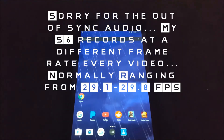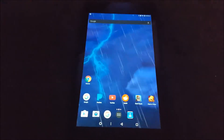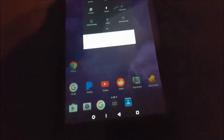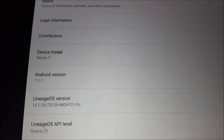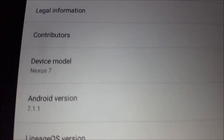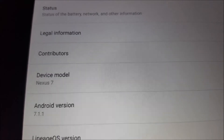Hey guys, this is pobat, and here is my Nexus 7 2013 running Android 7.1.1 Nougat. I'll show you real quick — it's obviously not official because Google just decided not to support it, although it is completely capable hardware-wise. Fun fact: this is a Nexus 7 2013, however it identifies itself as the Nexus 7 2012.